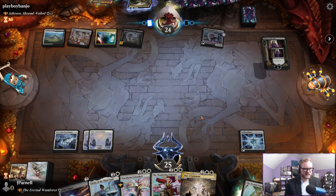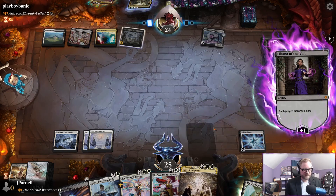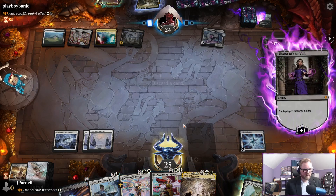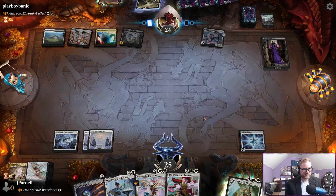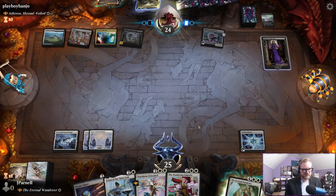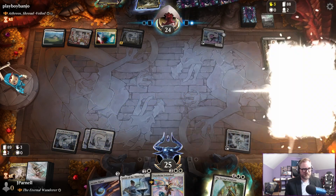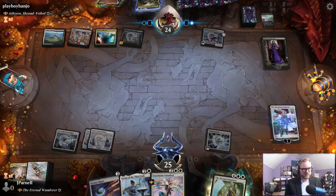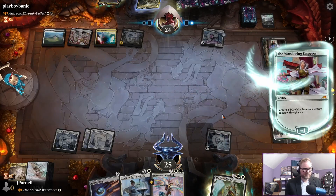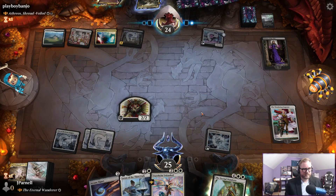Let's get rid of this old Day of Judgment. Pass — and we have a surprise, we have a planeswalker too. Hopefully they don't have a removal spell — that would be tragic, a tragic end to this story. Keep Watch for Intruders. They'll have a removal spell for the samurai.